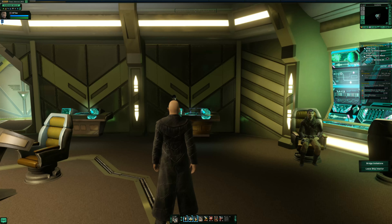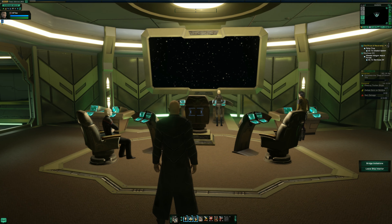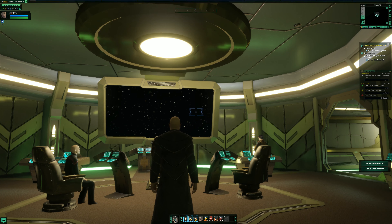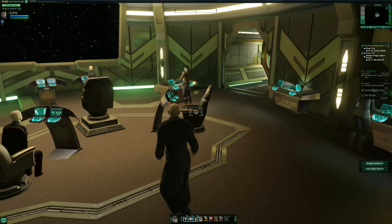This Romulan interior comes on pretty much all the Romulan ships, so if you start a Romulan character this is the bridge you're going to see. There is a particular section in this interior that is so amazing — I remember the first time I saw it I just lost my mind it was so good. We're gonna save that for last.